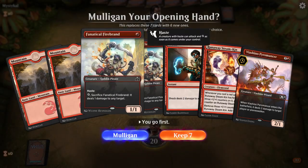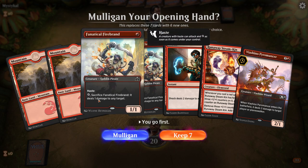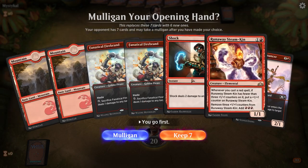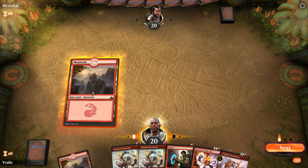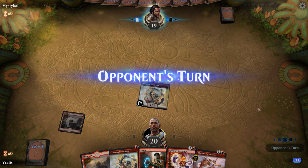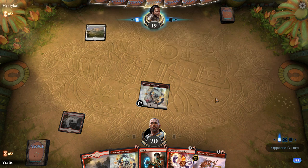That looks like a nice hand. So you see how this card has the tap symbol right here — now because it has haste it is able to use its tap ability. If it didn't have haste, it wouldn't be able to use that until my next turn. I'm going to go ahead and keep because I've got two land, which for an aggro deck is generally enough. You see how everything costs two or less — that means that even if I don't draw any more land I'll be able to cast these. I'll play my land, play my Firebrand, and because it has haste I'm able to attack with it.